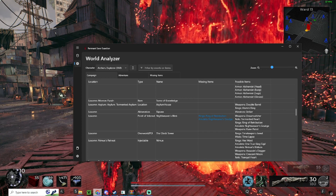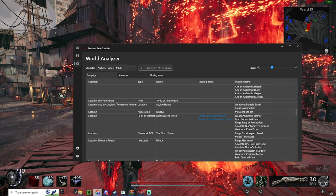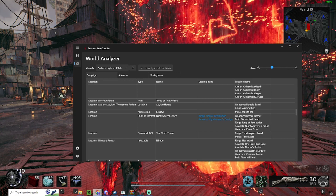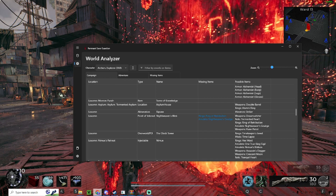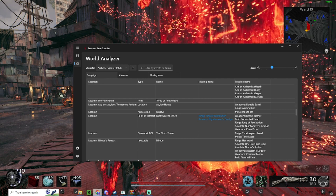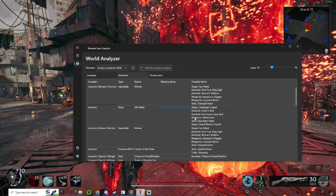Things like that. Ring of Retribution — Lossom, I could go get that. But I'm not gonna do that right now. I have a checklist on the side that tells me actually where the item is. So Ring of Retribution — at the Nightweaver web you will need to give the dry and clip quest item. That's how you get it. I don't think I can do that right now. Let's check the adventure mode maybe.